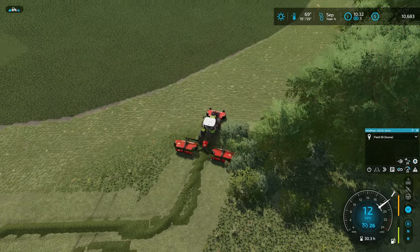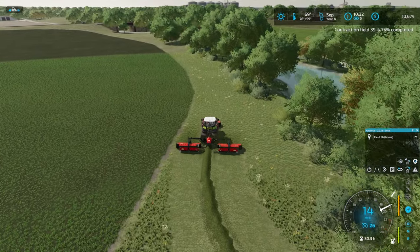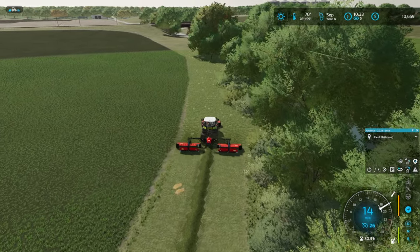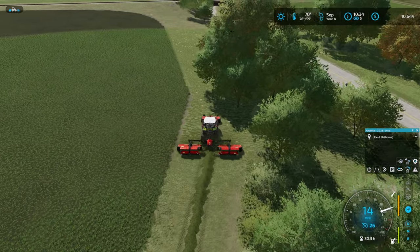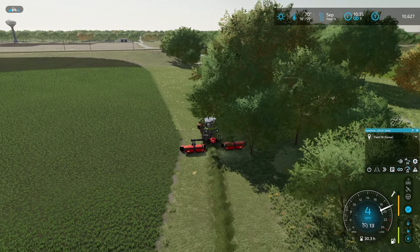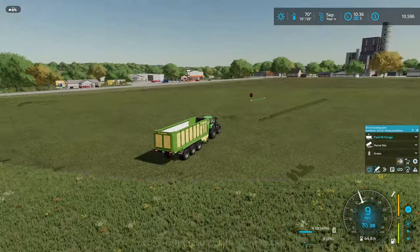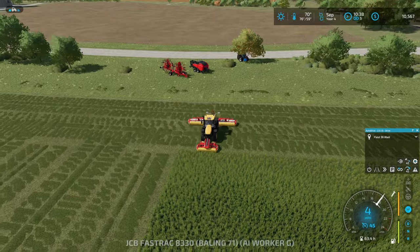I'll just do a full lap around the whole field — it might grow back so we might be able to do this again when the field is fully grown. Now that we own this area, we might as well cut it since it's already at max growth. It'll line up a bit weirdly, but whatever. I'm hitting a tree and it's going to be a wonky windrow, but it's easy to pick up with the forage wagon anyway. This guy is nearly done, just has a little bit of grass left.